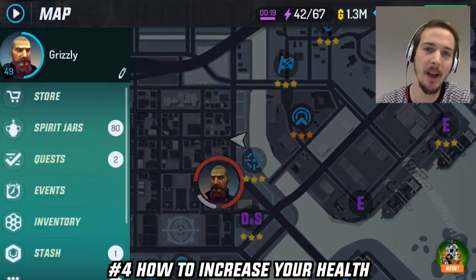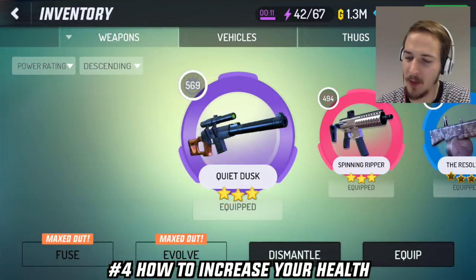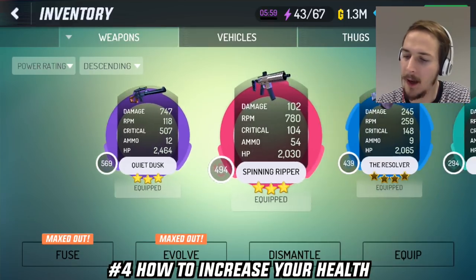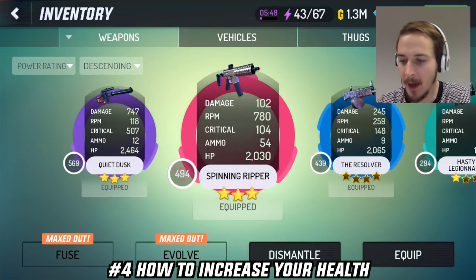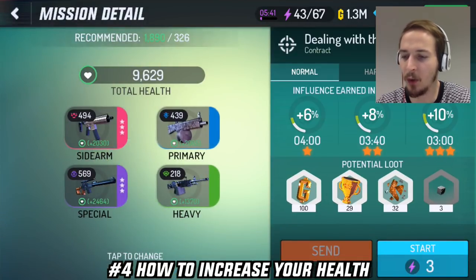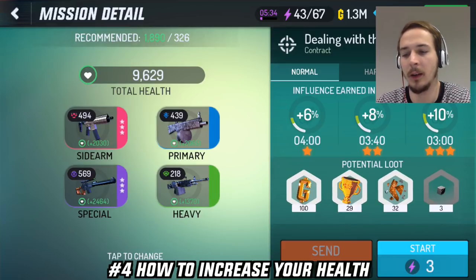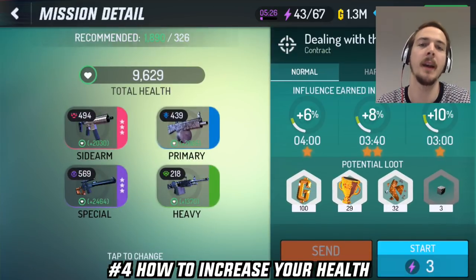Number 4: How to get more health. My sniper gives me around 2400 HP, my spinning ripper gives me 2000, the resolver gives me 2000, and my last weapon gives me 1600. When you click on a mission you can see total health is around 9600 — that's the combination of your basic health and the health you get through your different weapons. I really recommend you to evolve your weapons because the health points will also increase when you evolve them.